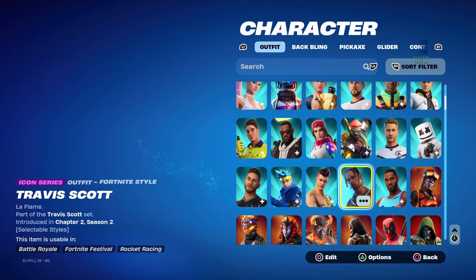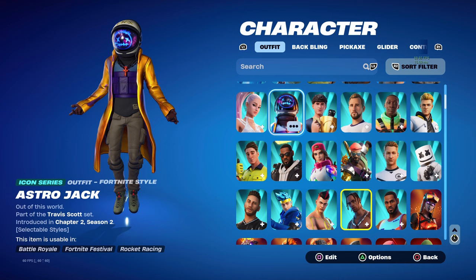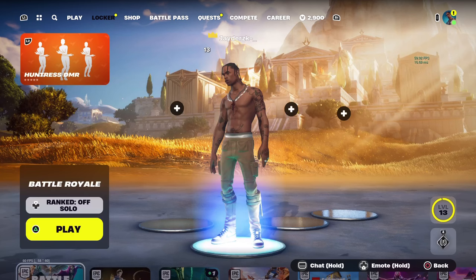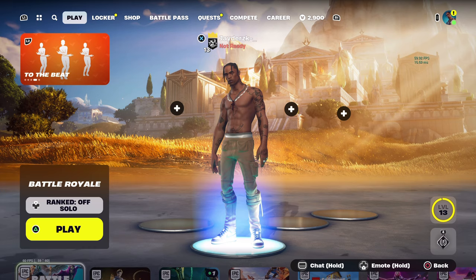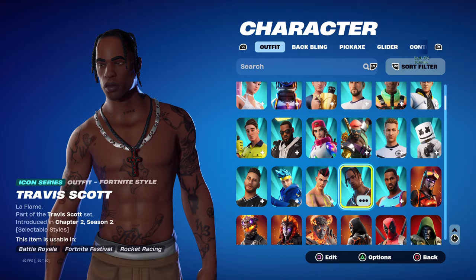Now let's speak about the Travis Scott skin. This is what the Travis Scott skin does look like — here's the default edit style and T3500. There's also the Astra Jack skin, and there's an emote for Travis Scott, a glider which I believe was part of the event that happened, a pickaxe, a wrap — basically a ton of cosmetics. It literally hasn't returned since it came out in Chapter 2 Season 2, and a lot of people have been wondering where it is.